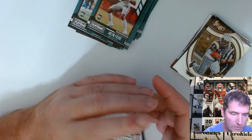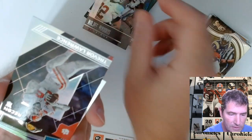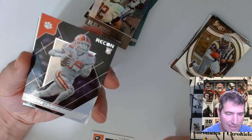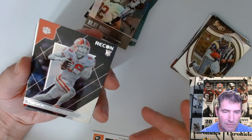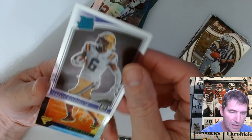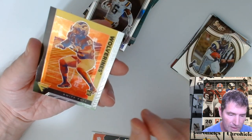Najee Harris and a Trevor Lawrence Recon — is that a silver? Well, sometimes they're pink. That's one thing I'm not going to be getting out of this because the other ones have the pink. Terence Marshall — so they do have the Optic Rated Rookies in there. That's the base one of those, and a Kyle Pitts.